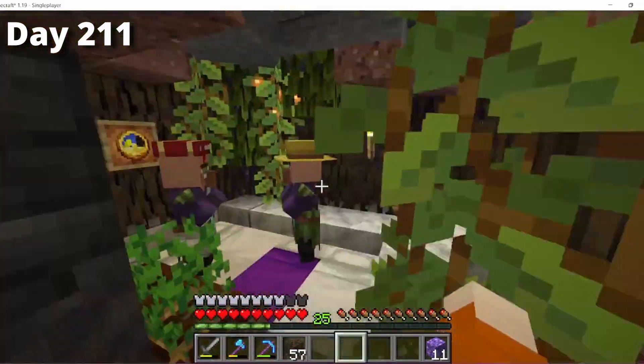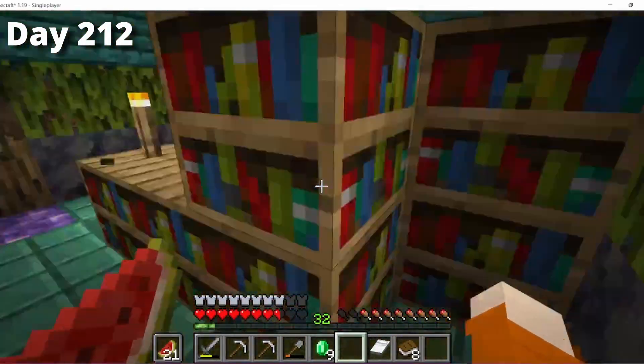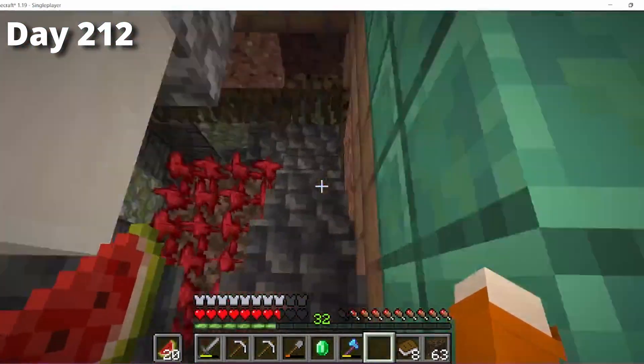I leveled up my XP to make a decent complete set of armor. While in that area I didn't see my cleric anywhere and assumed he had died, but when I looked at the very top of the tower, he had got trapped behind a bookcase. So I had to put a block there so he wouldn't get trapped again.